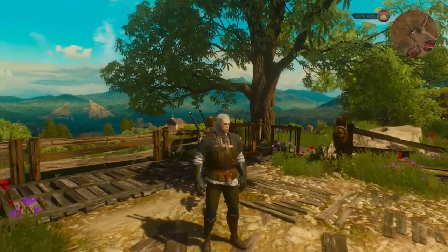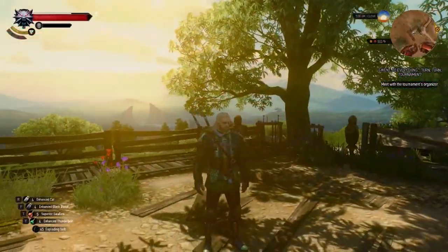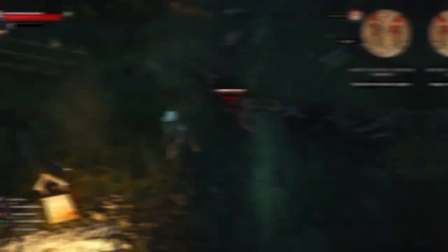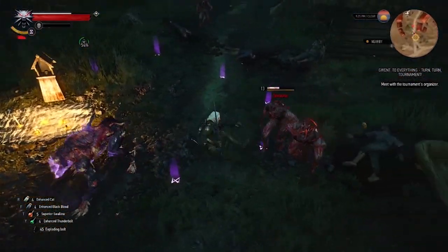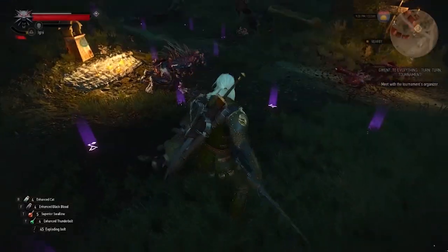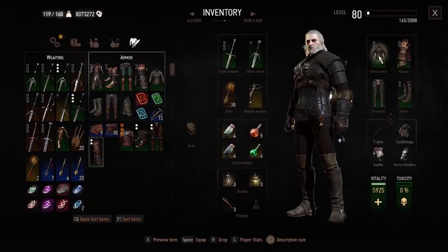Moving on to the next medium armor set, the Griffin set. This set is upgradable from the basic level up to Grandmaster. In my opinion the Griffin set is the best set for sign builds because of the sign intensity you get from its pieces and the perks at Grandmaster level, making it the best option if you just want to wave your fingers at enemies and watch them explode. Just look at how fast you can cast signs while wearing this set — it's incredibly fast.